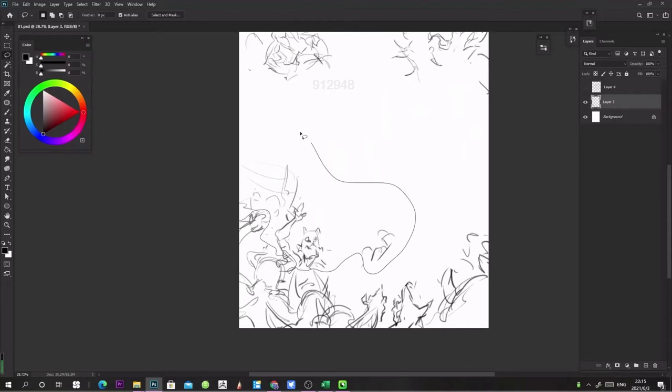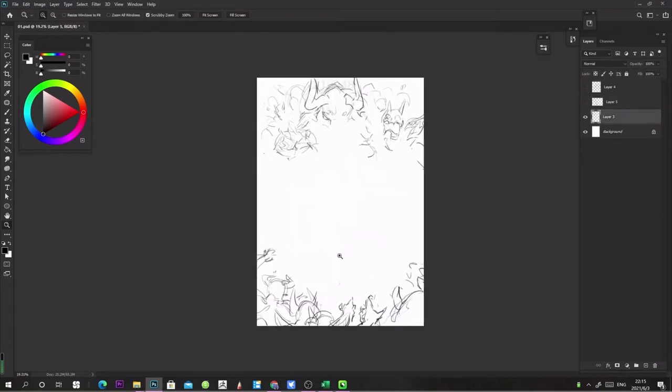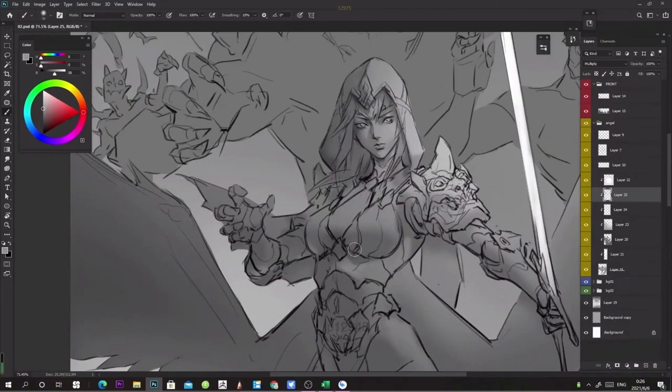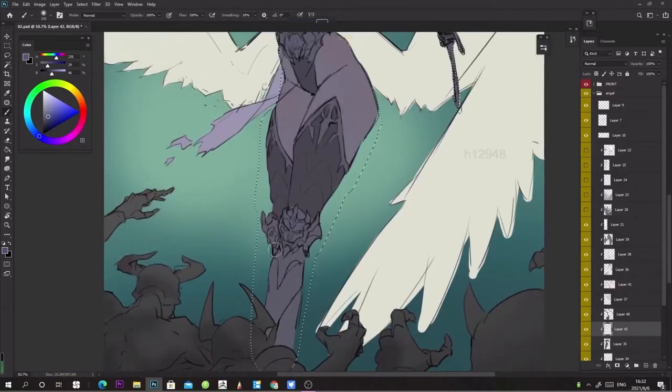Throughout this chapter, you will see the full sketching process, and occasionally he will talk, giving art tips. Don't expect him to talk all the time, as most of the video is a demo. He then follows up the chapter with a value phase of the illustration and finishes it up with a base color demonstration.